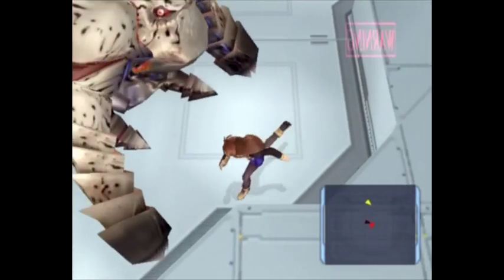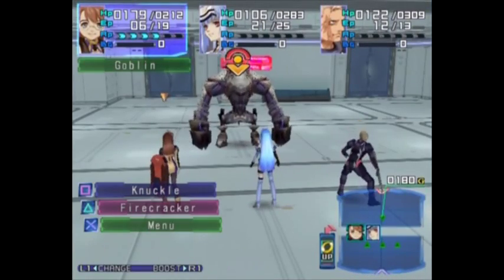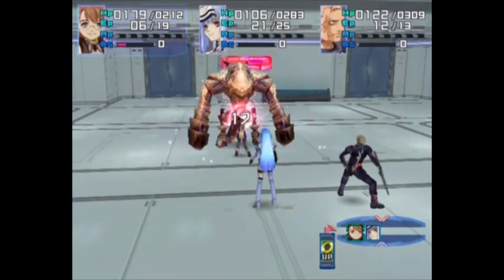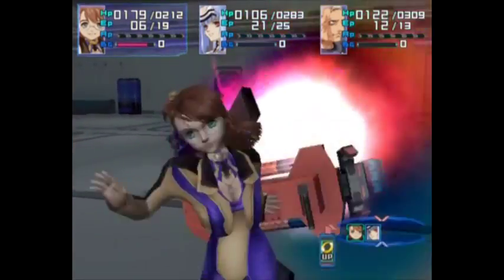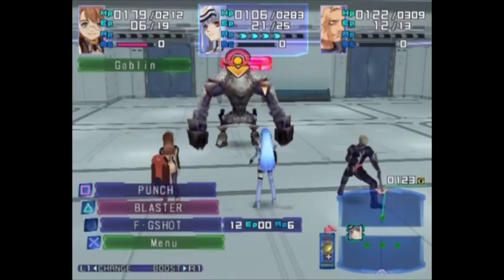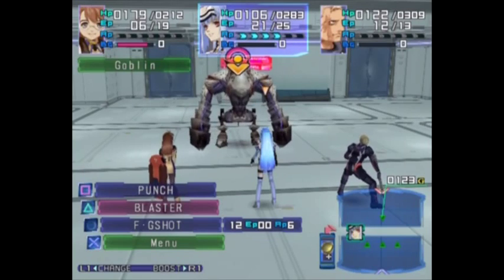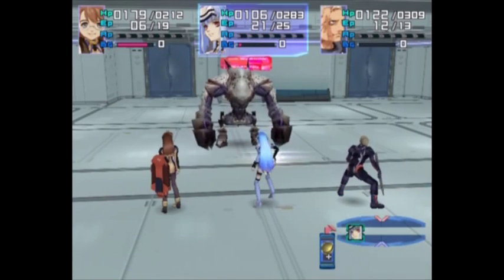Hey guys, welcome back to the next part of the Zen Saga. We're going to try and rush past these enemies and not make it — not make it past one of them anyway. Hilbert effect, even though it's already activated. Do it again, why not? To me, that attack looks better, but it doesn't seem to do as much damage as a spell. I should probably test them before I spend so many tech points on them.